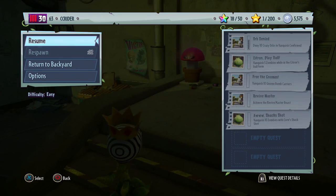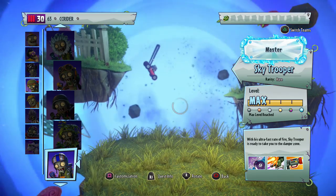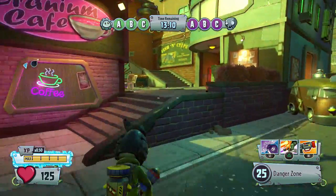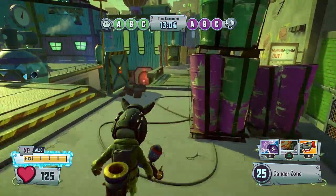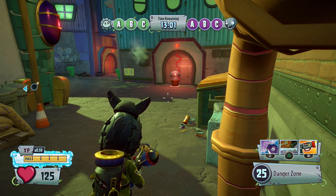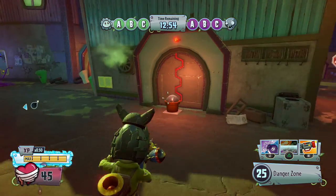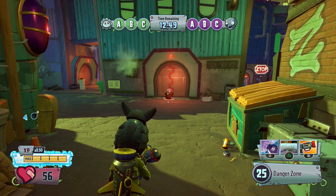Now we're gonna go ahead and change to the zombie side. This is on normal difficulty, so I'm going to assume it's going to do equal damage as to what online would do. Last time we tried this in the backyard, I forgot to realize that the damage is modified by how much health you have, and also by the difficulty your backyard is set at when we showed off the Monk Choy. So going ahead and taking some damage — we're at 125 health — that blows up and brings us down to 45. So that did about 80 damage, and he's still alive.